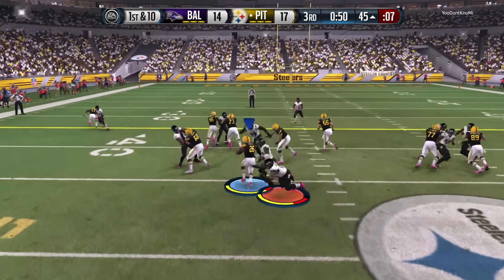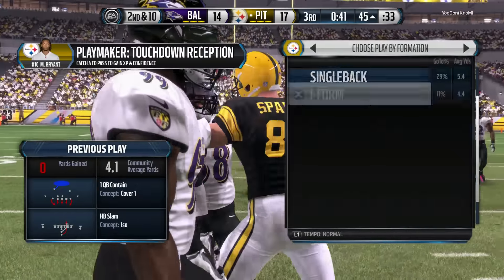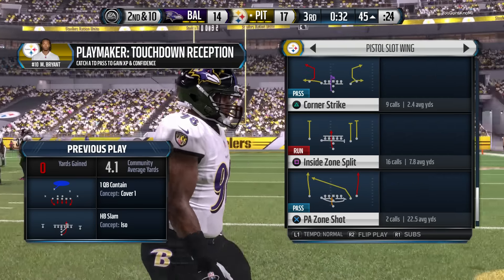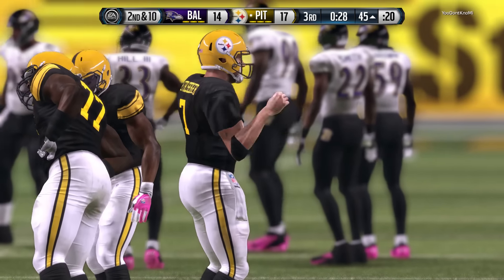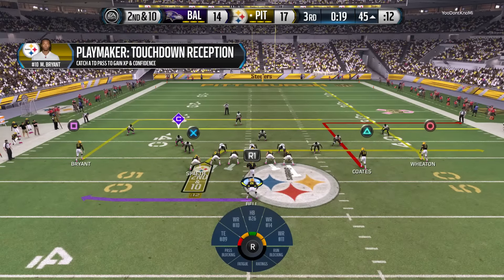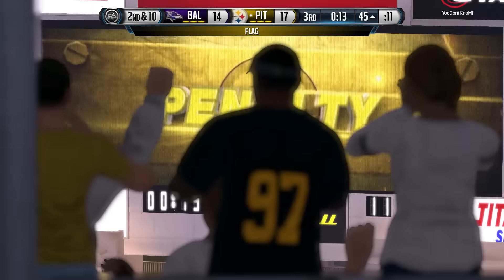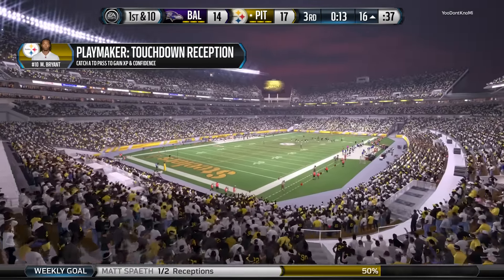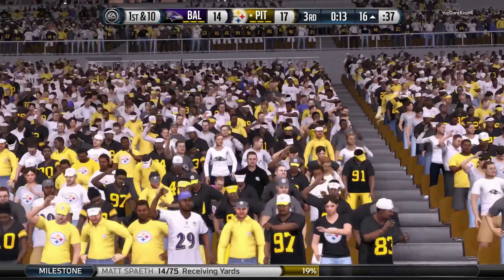First and ten. Bell's going to take the handoff. Starting up now at the 45. Roethlisberger comes out in the pistol. Second and ten. Matt Spade has the reception. What a flag — grabbing the face mask. We see it almost once a week. A lot of times these defenders, I'll give them a little slack — they're running so fast, trying to tackle some tremendous athletes in open space, and sometimes accidentally you're going to grab the face mask.